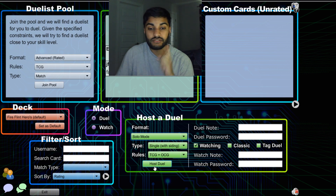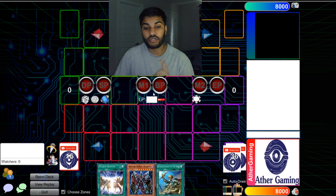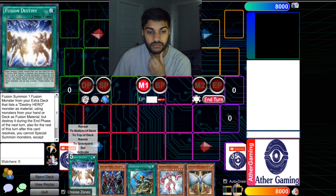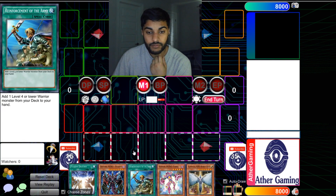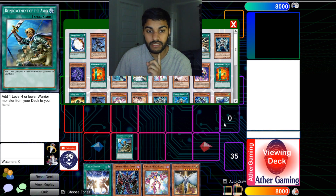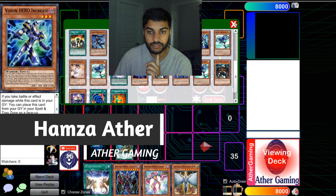We're just going to get into our first test hand. I'm going to go into Solo Mode and hit that coin toss button. We're going to draw our five cards and see what we can do. This is actually a pretty good hand. Basically, if we use Fusion Destiny we get locked into Dark, so keeping that in mind, I'm going to go ahead and use Reinforcement of the Army — Stratos is going to go ahead and grab probably Straddling. We're going to Stratos our hand.